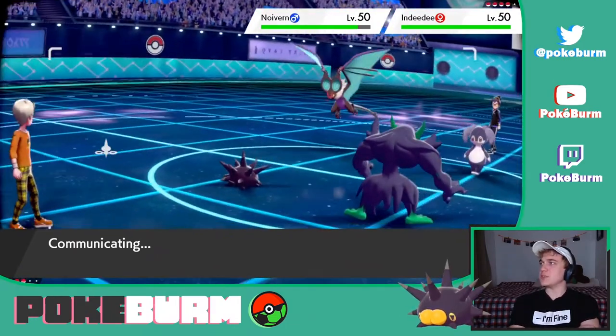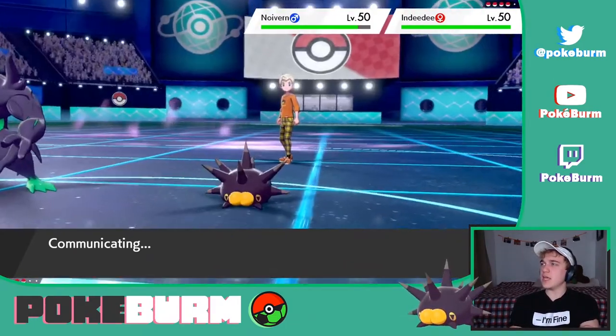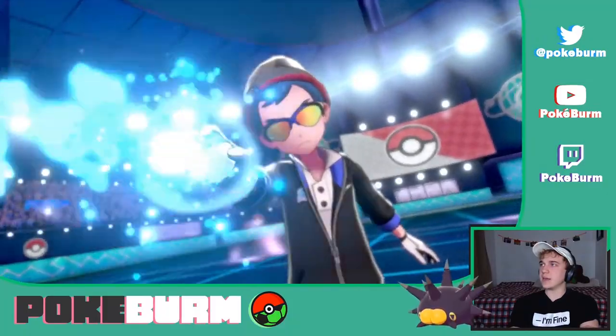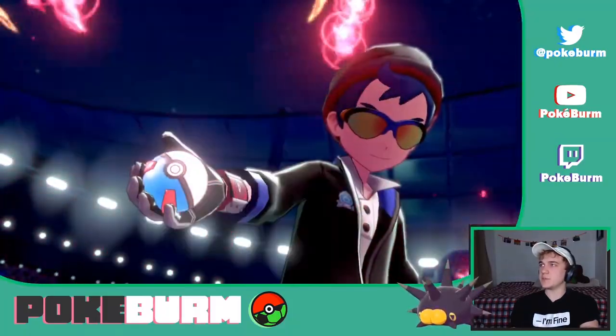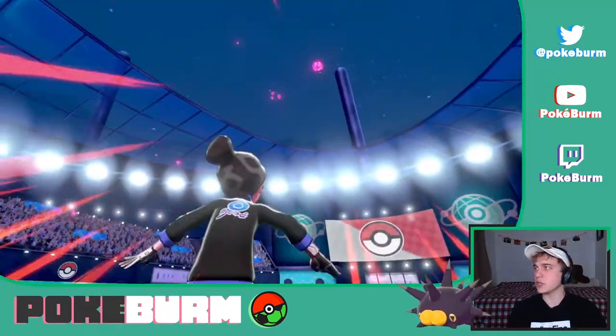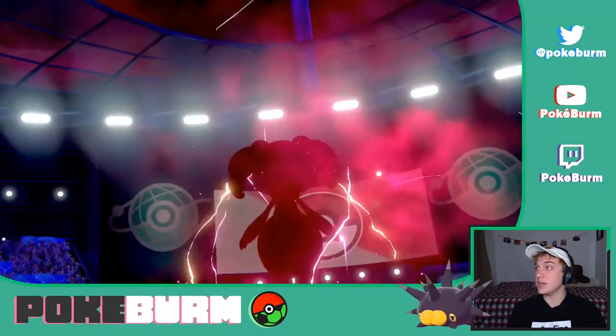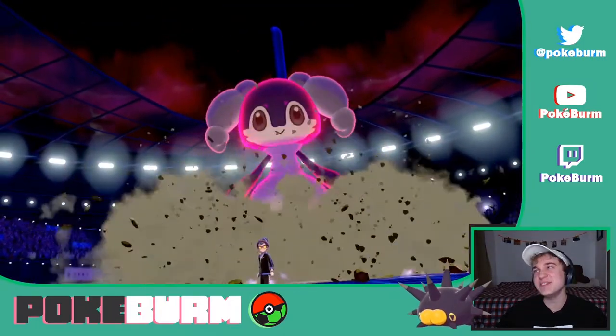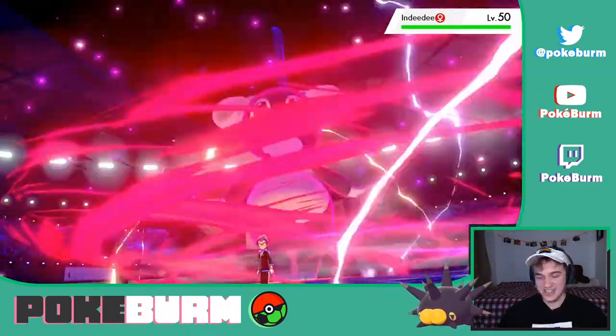I wonder what Indeedee's going to do. They're going to Dynamax — that's got to be the Neuvern, which makes me glad that I Dynamaxed Pincurchin, because that's undoubtedly who they're going for. They're going to go for a Max Dragon move. Wait — they Dynamaxed the Indeedee? Why? Ew, look at it. I hate that Pokémon's design.